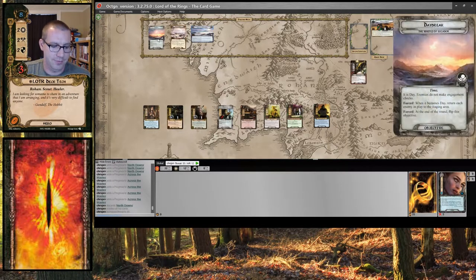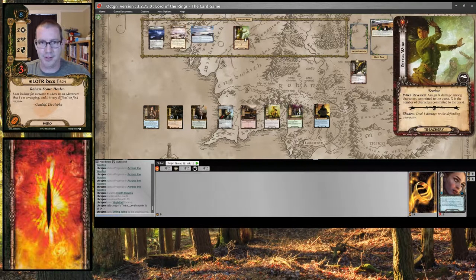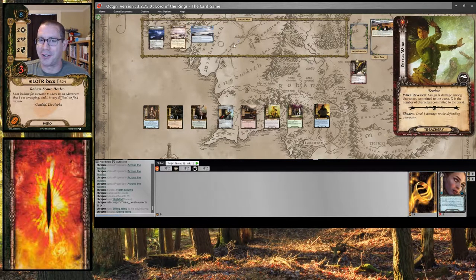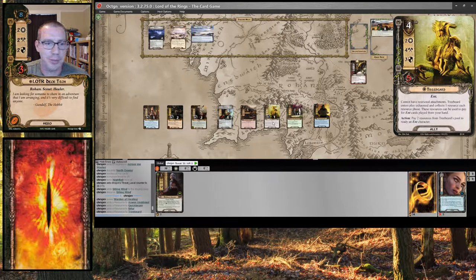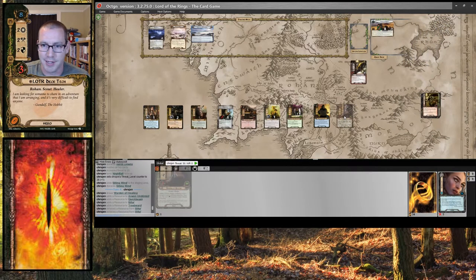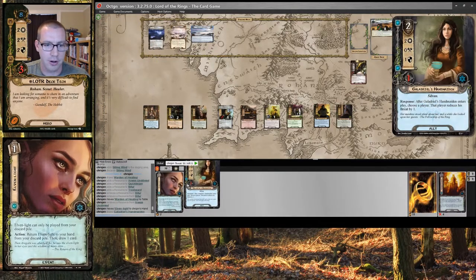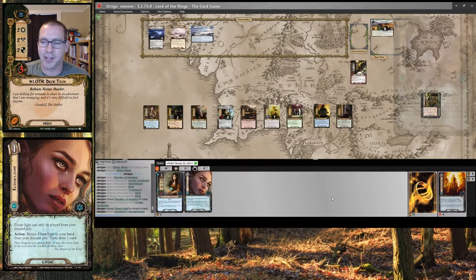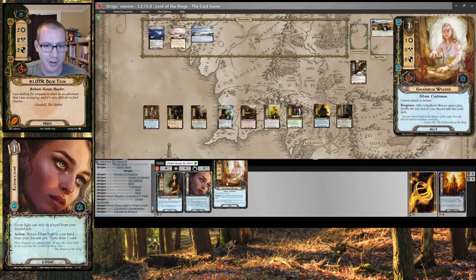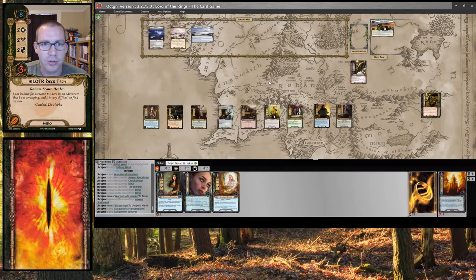We refresh. Flip this to Knight — raises my threat by 1 and reveals a treachery that does nothing. I'm also having much better luck this time. And we are on to the next round, with 1 resource on Treebeard. Here is a Warden of Healing. Let me pull back an Elven Light, drawing a card. Let me discard Elven Light for the resource, and then immediately play it again to draw another card. I can't really do much that is particularly valuable with either of those.